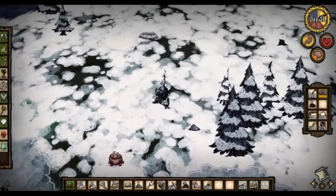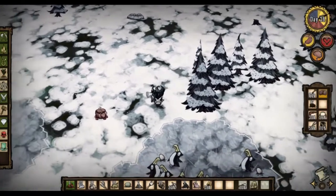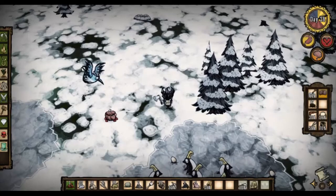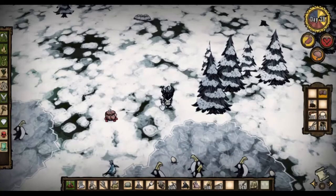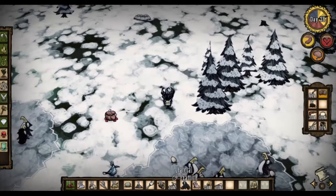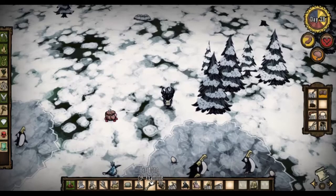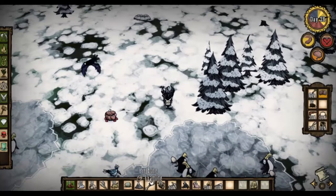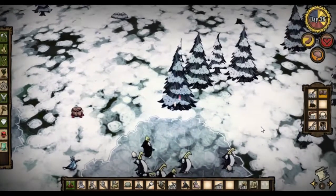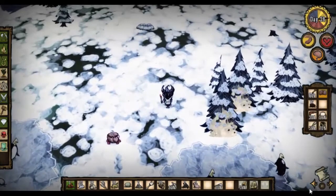We've got a lot of uses for charcoal at the moment. That ash just disappeared. I suppose it makes sense really, doesn't it? Right, we've got two ashes, which is enough for another heating cell, which is good, because they've used up all the existing ones. We'll leave that to run.